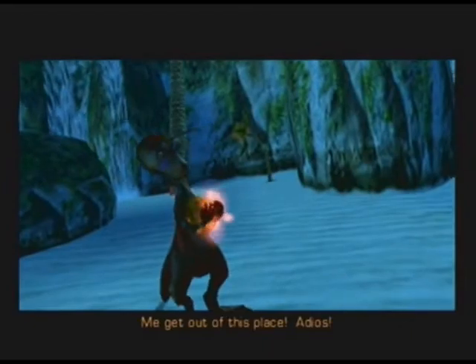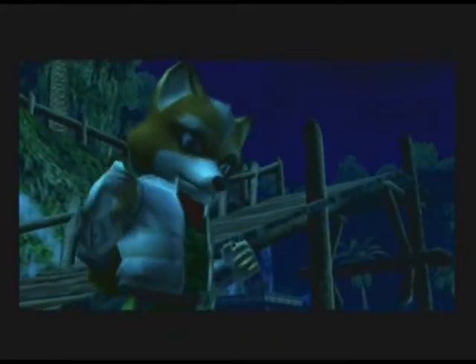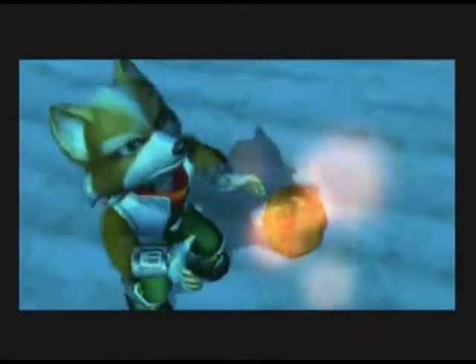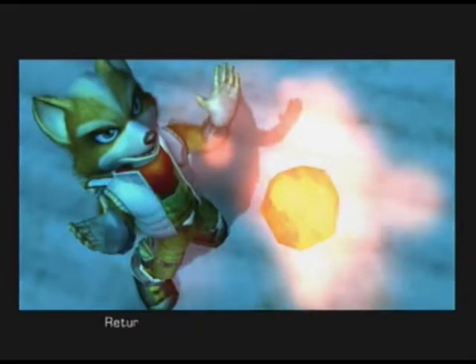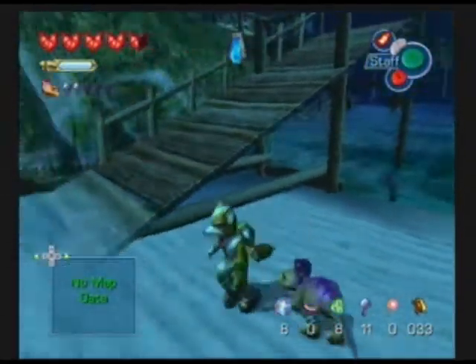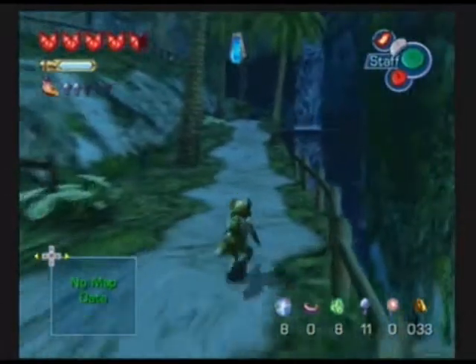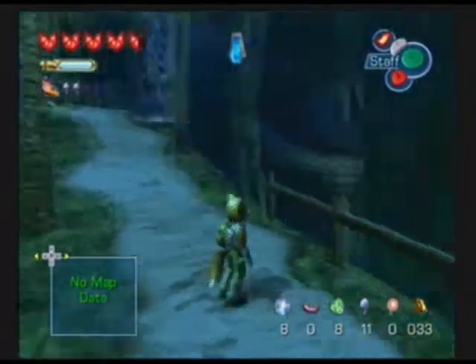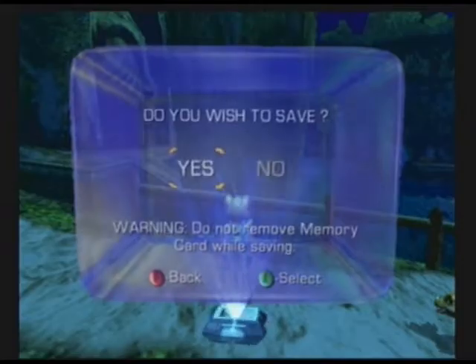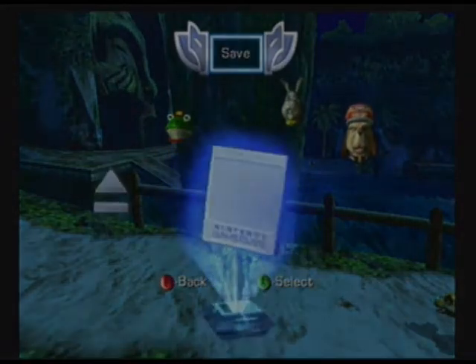Oh, me get out of this place — adios! Wonderful. So now we have the item called the Fire Gem, which we will use to go into the Ocean Force Point Temple, located over here in that big Krizoa head. We'll get to that in the next episode. Until then ladies and gentlemen, this is Blue Hedgehog 2010 and I hope you're all having a wonderful day.